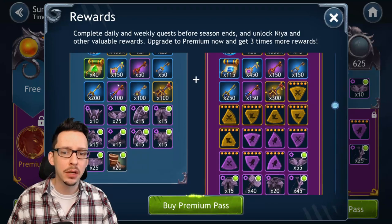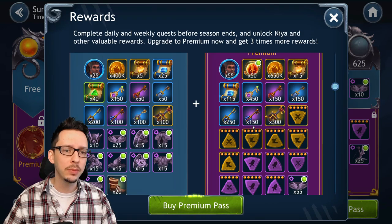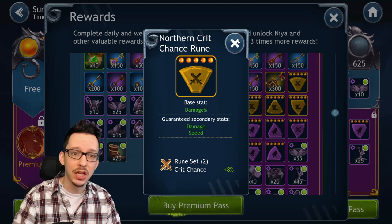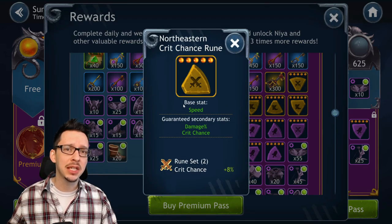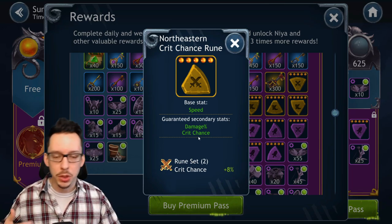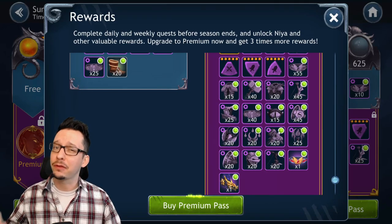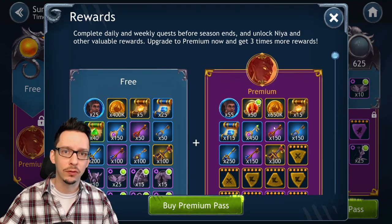You're also going to be getting some material to increase the gear level of your heroes, but more importantly on the premium version you'd be getting some of the new legendary five-star runes with the right main stat and some really good substats. That's sort of like saying you're buying a speed pack in Raid Shadow Legends — speed boots with at least crit chance as a substat. That's absolutely amazing and really makes the premium battle pass worth buying, and it's probably half the price of what it used to be in Raid Shadow Legends, and it's there every month.